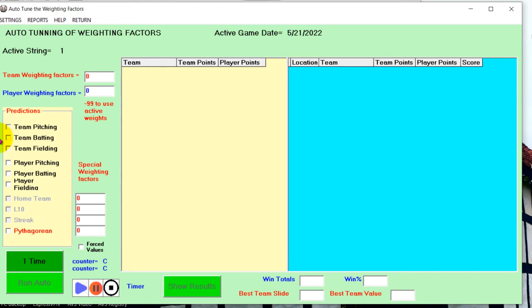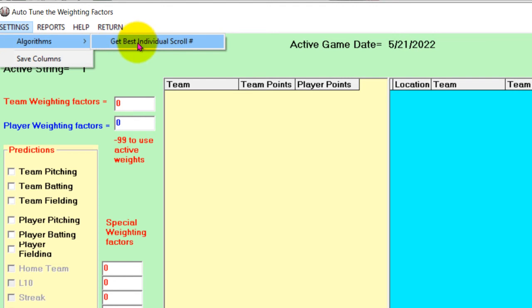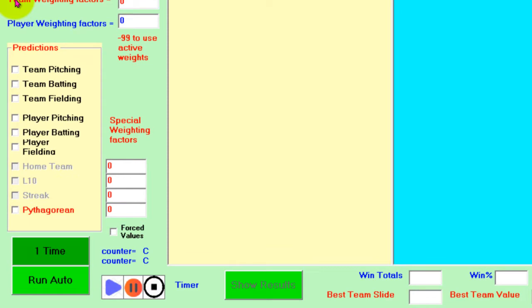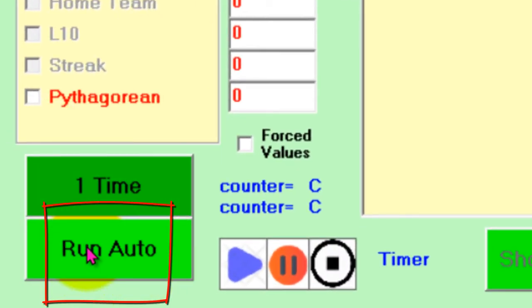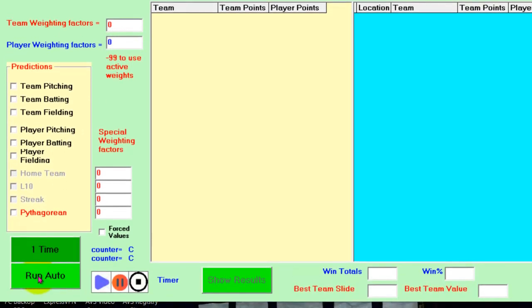It's a pretty busy screen, but let's look at automatic first. The algorithm will get the best individual scrolls. Notice that as soon as I click that, the Run Auto command button will be enabled. You don't have to do anything else other than make sure what your active string is — this is using first string players. The actual game date is 5/21, and you want to have scores already in the system when doing the analysis. Leave everything and just hit Auto Run.